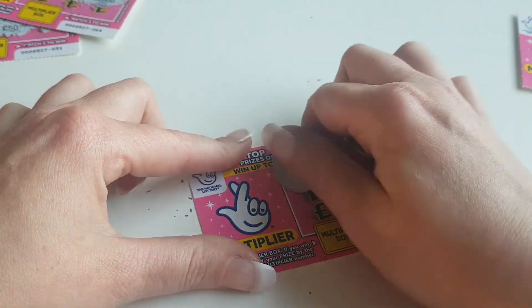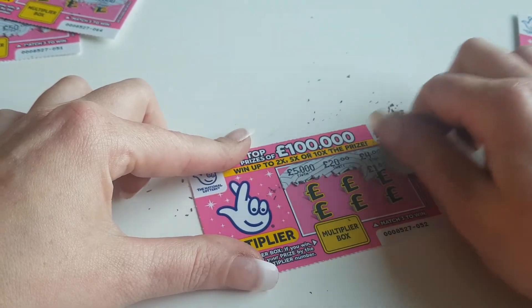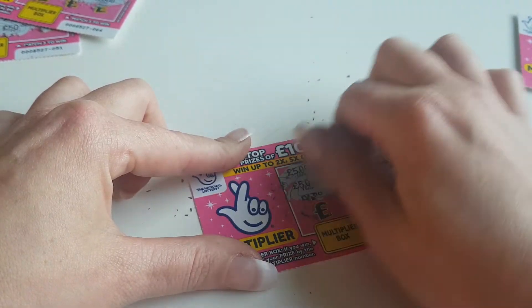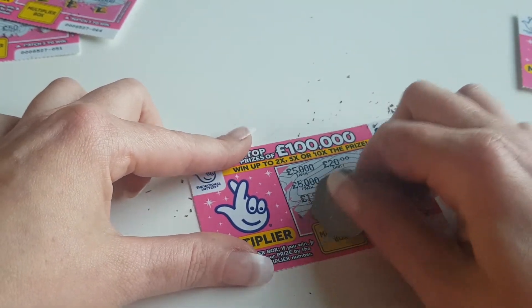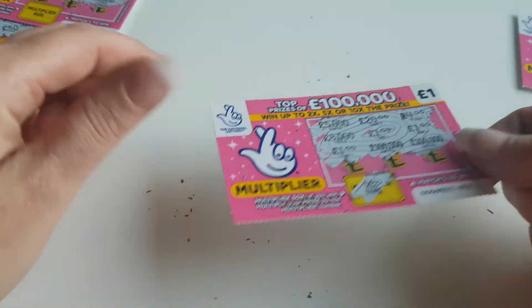Let's see if we can make them win. Come on. We'll get it all scratched and we'll check at the end. So we've won a pound on that one — can we multiply it? Times two, so we've won two quid on that one.